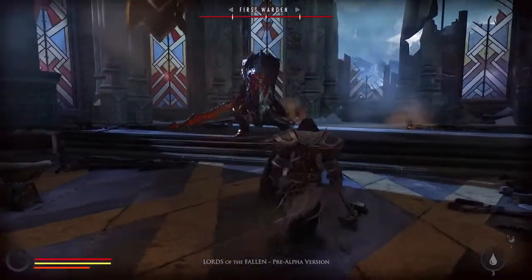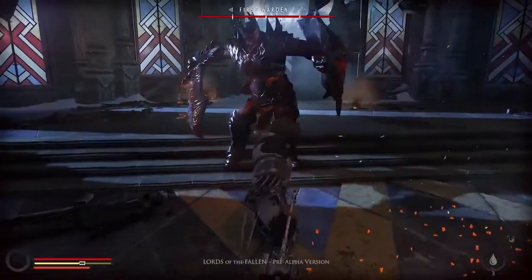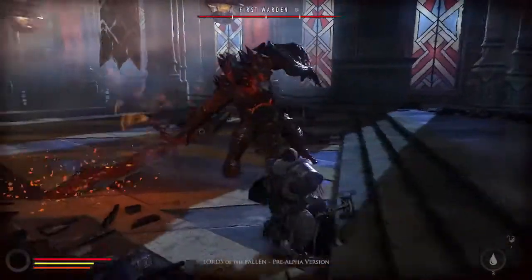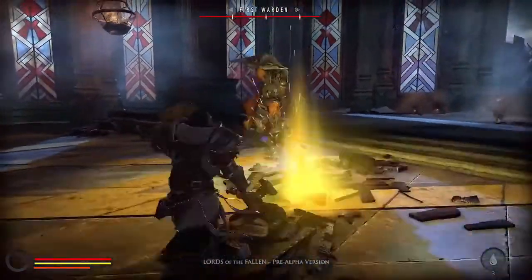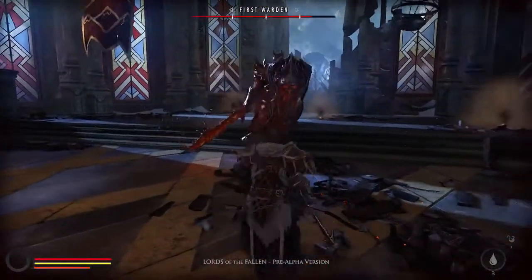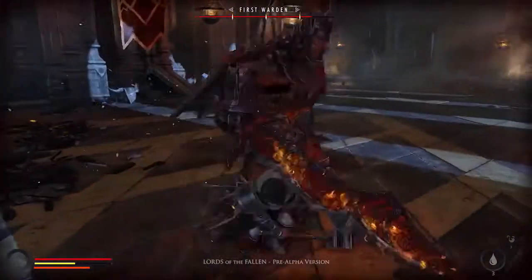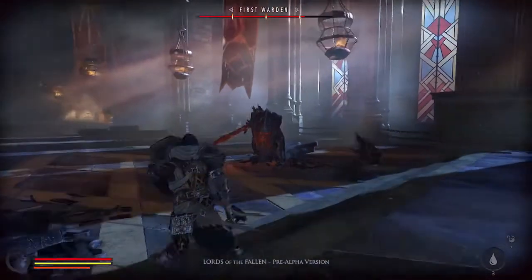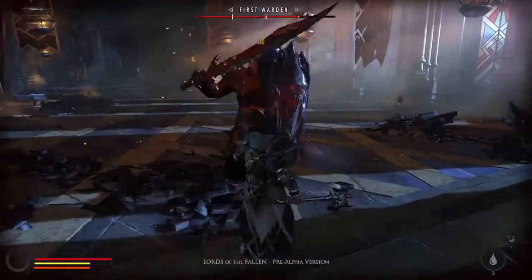Gameplay wise, our goal was to mix action with RPG in a way where all elements — including story, world and characters — revolve around the user experience. In our case that means combat and character development. Basically there are two main pillars of combat in Lords of the Fallen: melee fighting and magical, supernatural skills. The melee side is fairly tactical and rewards players who like the feeling of learning and that special sense of becoming proficient at game mechanics.